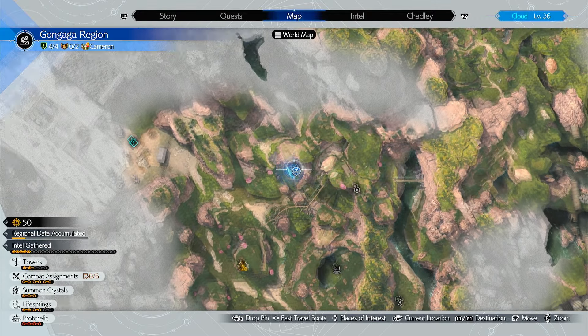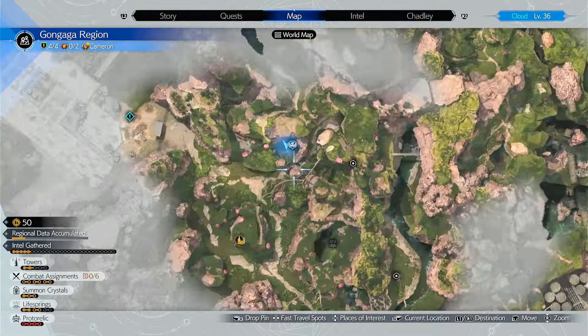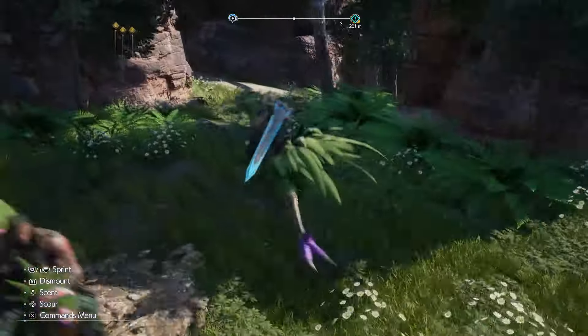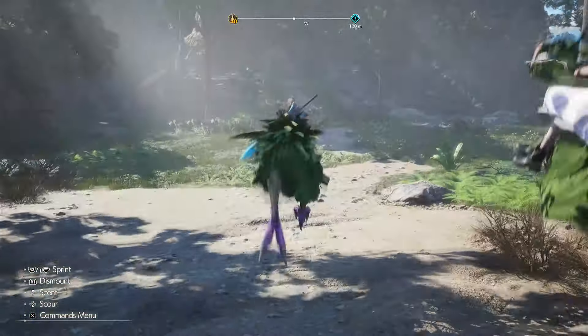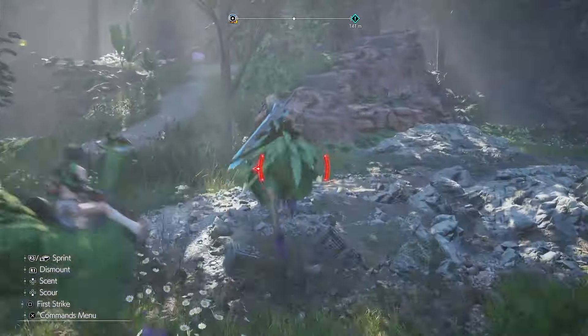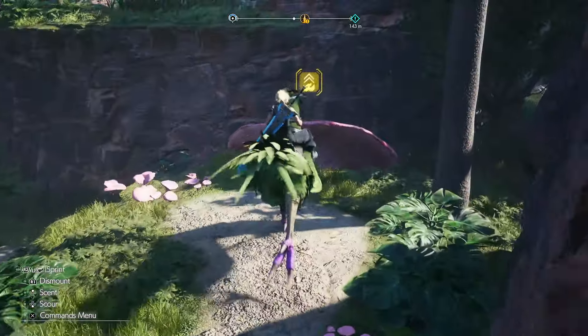Alright, so I'm going to start here at the Chocobo stop. I'm going to go ahead this way. Let's just go this way here. I think it's up there past these baddies. Get around them. And then we're just going to jump on this thing.